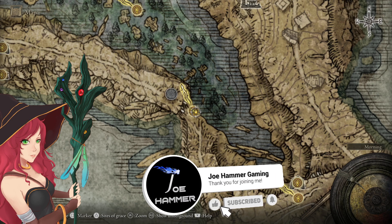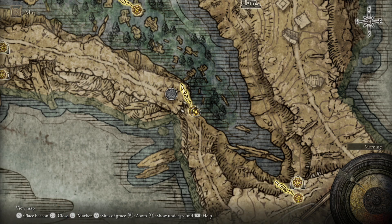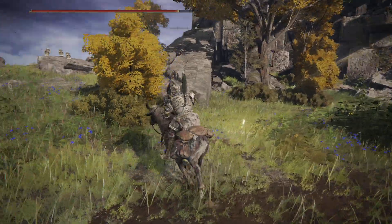I'm going to show you how to get the Glintstone Craftsman's Cookbook 1. This allows you to create cuckoo stones. Don't know how useful that really is to most people, but we're going to do this anyway for the sake of completion.